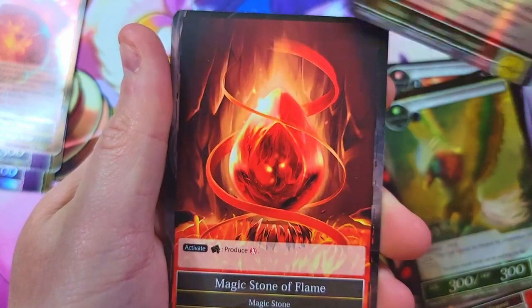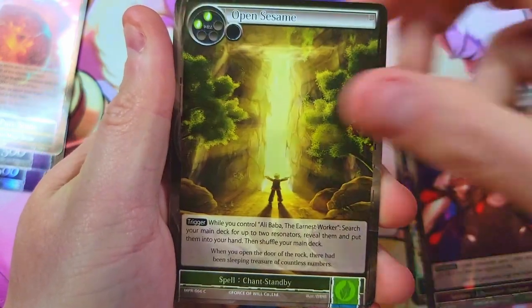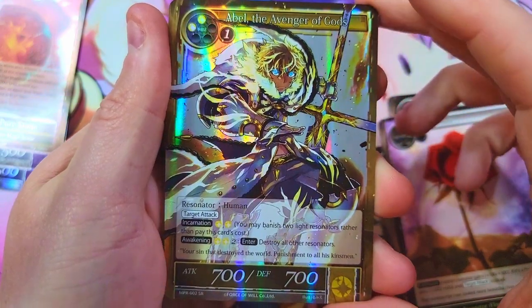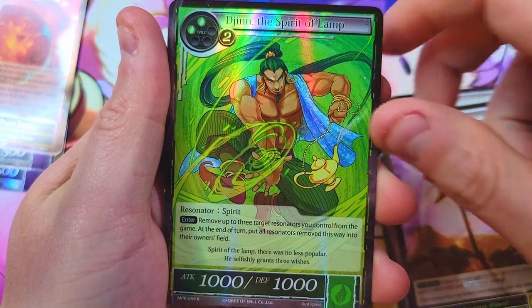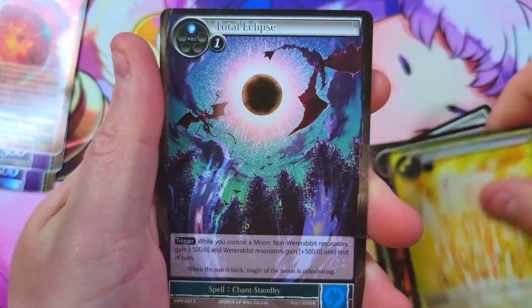Next pack: we've got the beautiful Yin Mage, very cool card, then Open Sesame with Abel the Avenger of Gods as our super rare behind it. We got the Jinn, the Spirit of the Lamp.